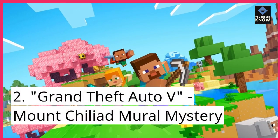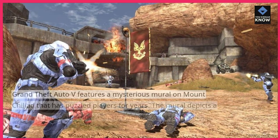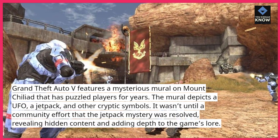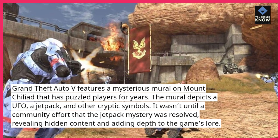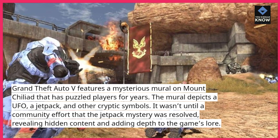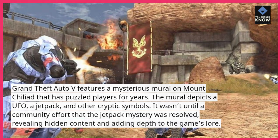2. Grand Theft Auto V – Mount Chiliad Mural Mystery. Grand Theft Auto V features a mysterious mural on Mount Chiliad that has puzzled players for years. The mural depicts a UFO, a jetpack, and other cryptic symbols. It wasn't until a community effort that the jetpack mystery was resolved, revealing hidden content and adding depth to the game's lore.